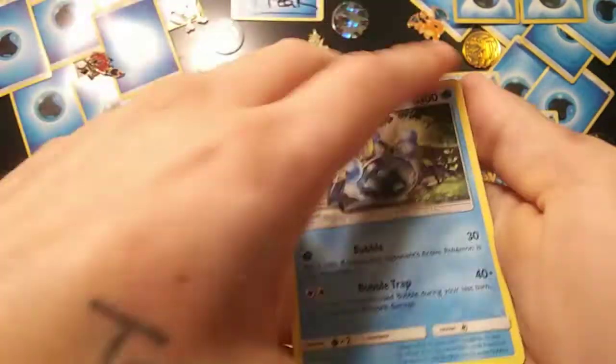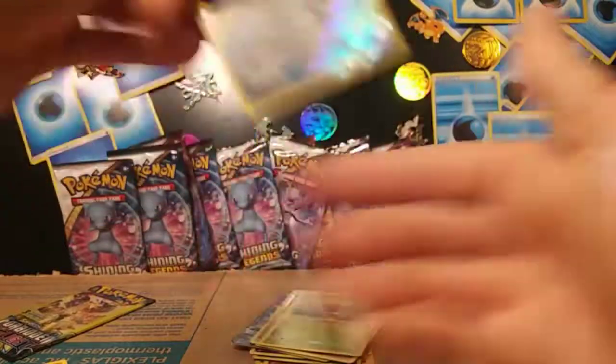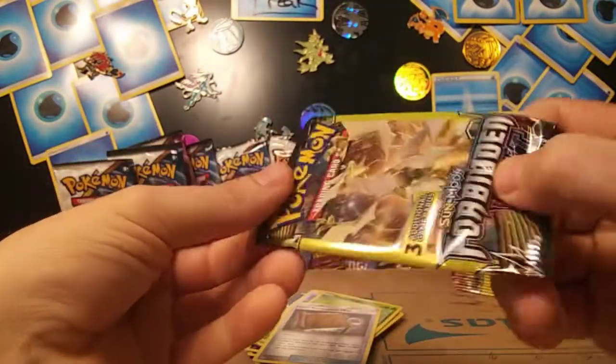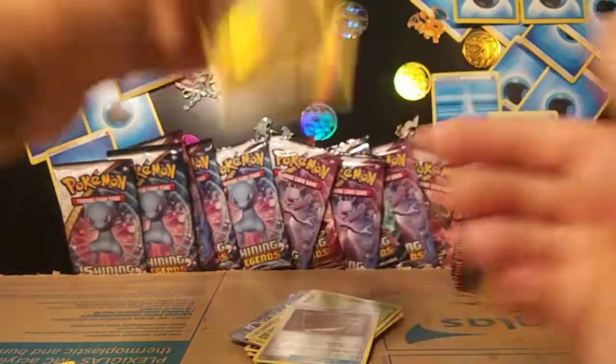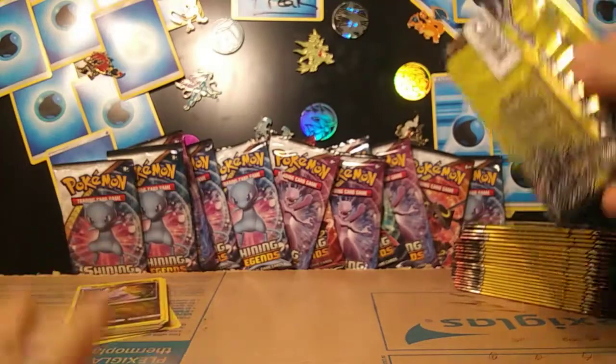That seems like getting a lot of reverses. What do we have? Requin — right to the reverse. Fossil Excavation Map. Looking like we got the Paukia Full Art on the first stack, and Reverse Goomy. Full Art Paukia and Reverse Goomy. Nice.